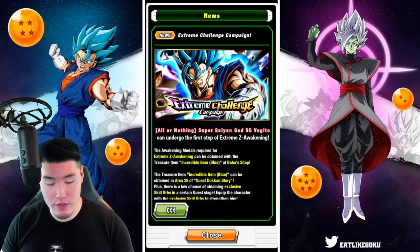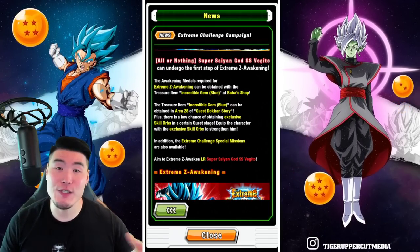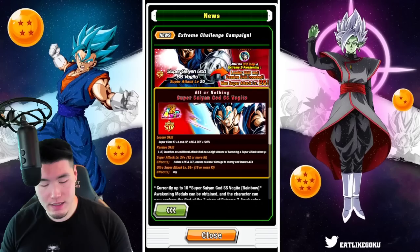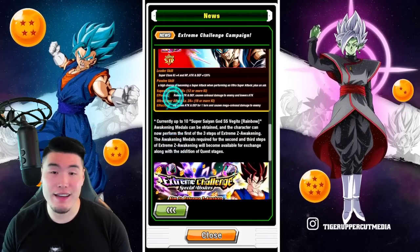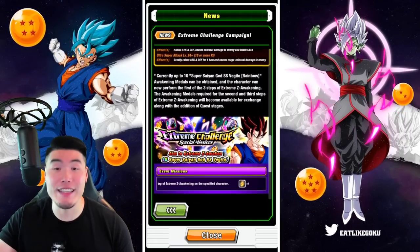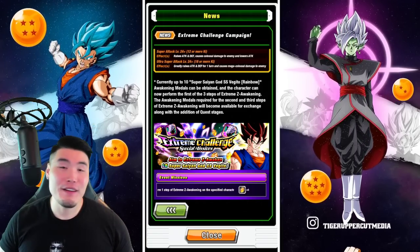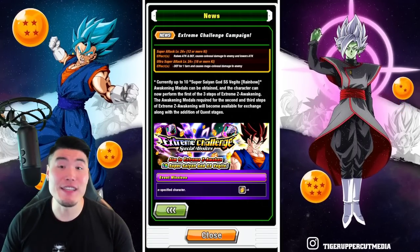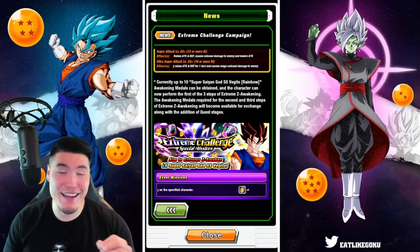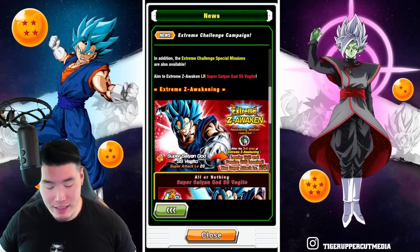The Extreme Challenge campaign is available for Vegito Blue. You can get the Extreme Z Awakening medals by running the new stages of the story mode, getting those blue gems, and then buying the medals with the blue gems. We do get five Dragonstones. Extreme Z Awakening Vegito Blue is very, very good. We got the updated version that JP currently has — when he first came out on JP there was a lot of upset people over his details, and there was so much commotion that people actually got Bandai to change the details and give him a buff. So yeah, we did get the better one.